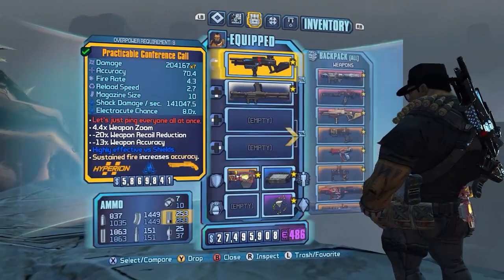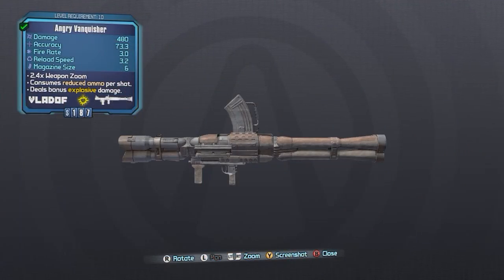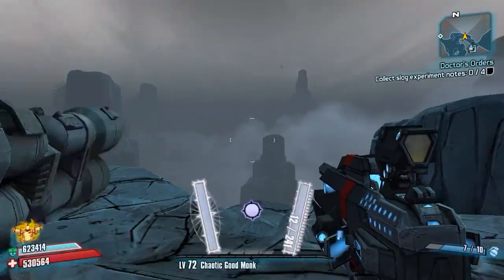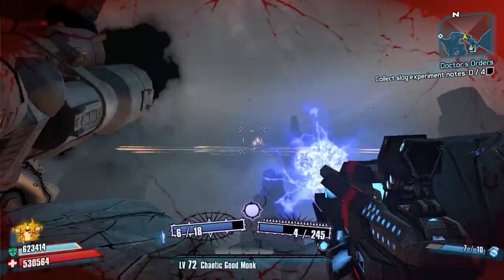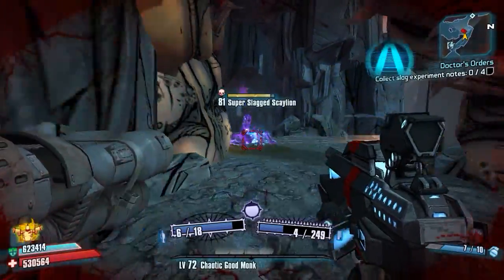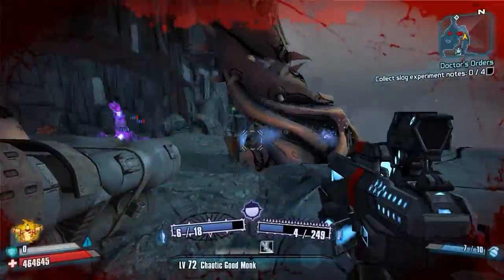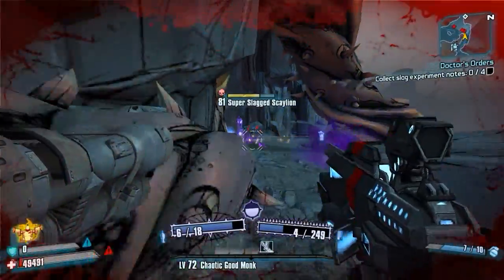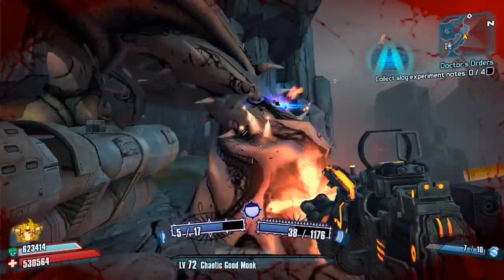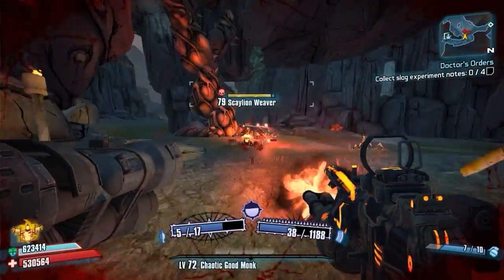At 7, we have the Infinite Ammo Glitch. This only works on Salvador, since the old method was patched a while back. All you need is any Vladoff launcher and a gun that consumes one ammo per shot. Simply put the Vladoff launcher in your left hand, and the gun that you want infinite ammo on in your right. Shoot your Vladoff launcher once, and you now have infinite ammo on your right-handed gun until your gunzerk ends. The reason this works is because Vladoff launchers have the ability to give you a free shot every third shot. Since you are holding that free shot on your launcher and not shooting it, the effect transfers over to your other weapon.